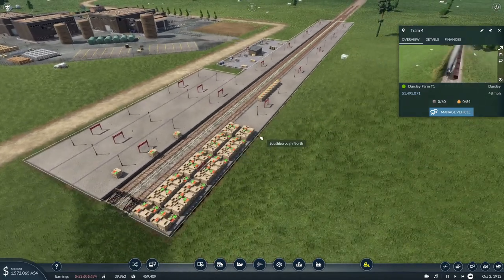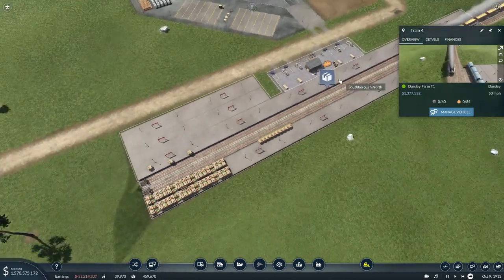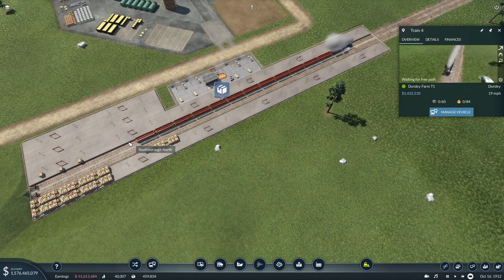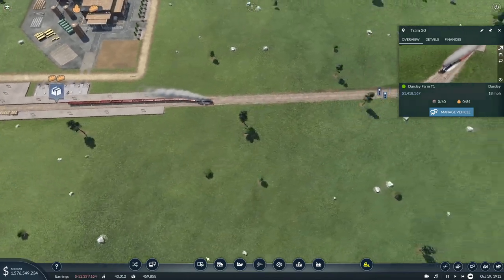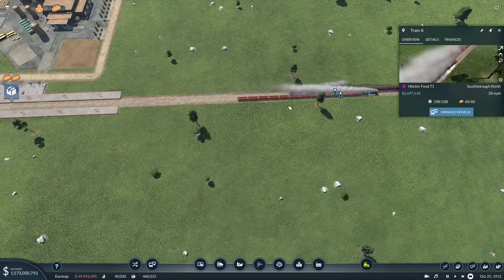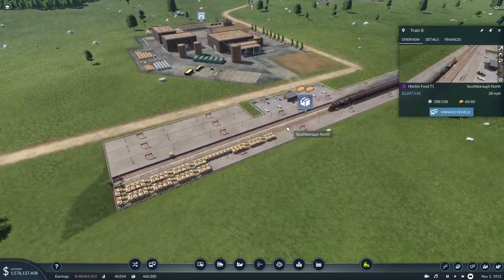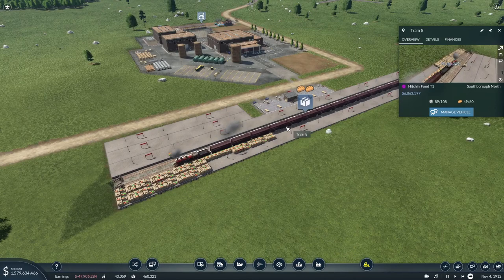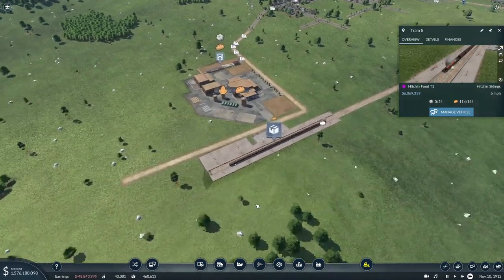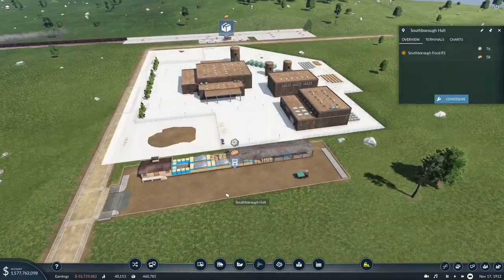I'm waiting here because I want to see what this train does when it gets to this end. See — you're half empty, why are you half empty? What is happening to half of your load? Oh wait, that train's coming now — keep going, you're safe. So you're not going to drop anything off here — oh, we're going to need a lot of trains on this line. Oh, you ARE dropping machines off up here — that's genius! And you picked all the food up — we like you! This definitely needs looking at.